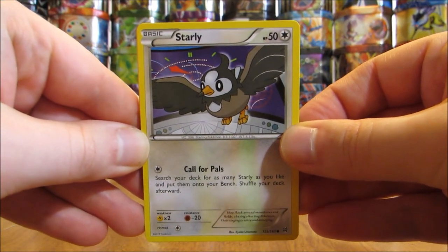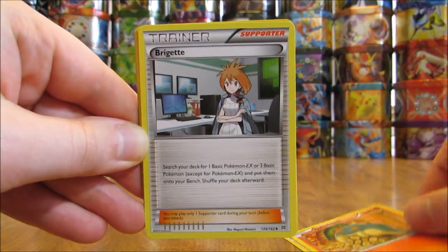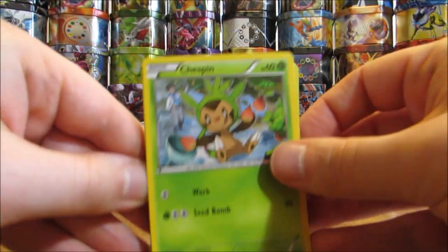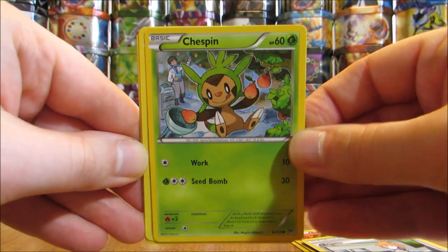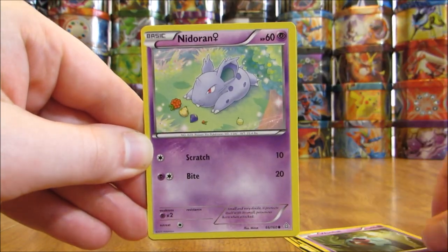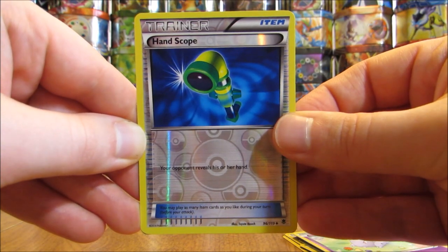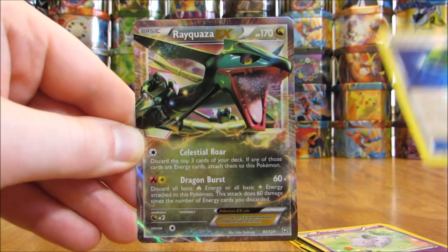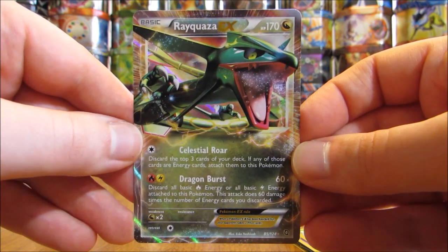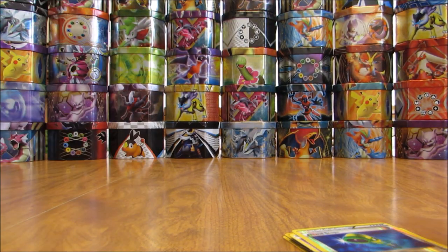First pack here starts with a Starly, there's a Goldeen, Cyndaquil, Bridget, there is a Chespin. Trapinch, Woobat, Nidoran. Hand Scope is the Reverse Holo — that is an Uncommon Card from the Phantom Forces set. And the Rare here is a Rayquaza EX, from the Dragon's Exalted set. A little bit older EX card, but a very nice card.